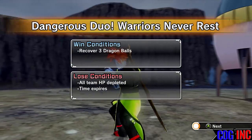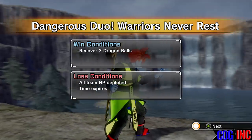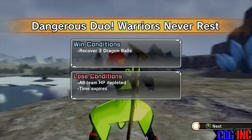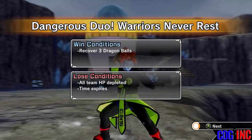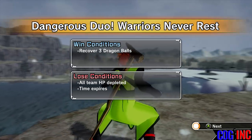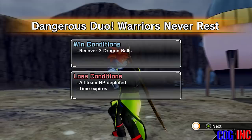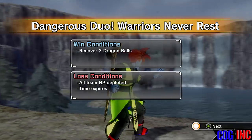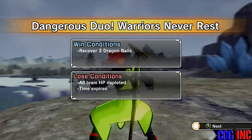Every 1.2 to 1.5 million Zenni you earn, you should have a new quest appear for the master you are training with. If you're doing this for 30 to 40 minutes, you won't be done with your master but that'll be about how long it takes until the next quest pops up.